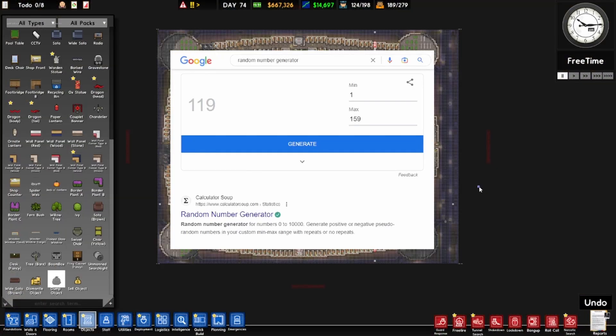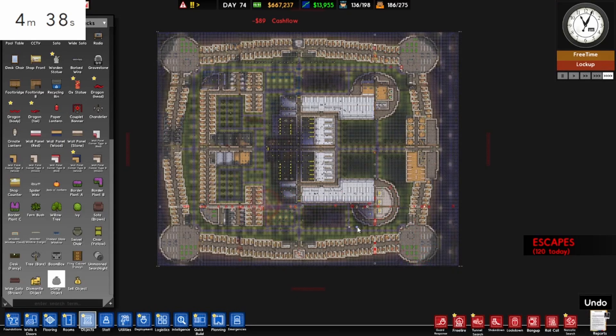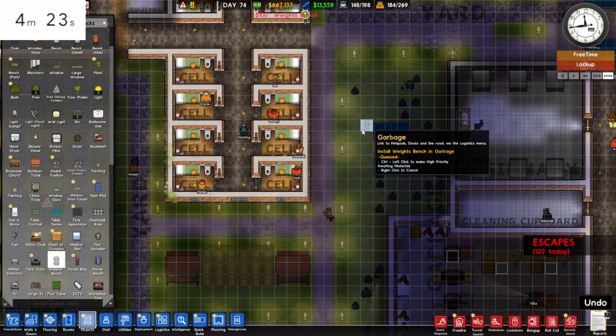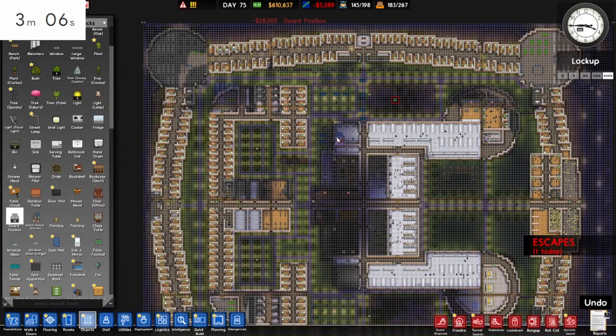I'm thinking that maybe adding more entertainment isn't actually going to keep them in here. So this time I'm going to attempt to create a few guard towers and searchlights — frighten them and entertain them at the same time. Right, we're off again. Ignore the fact there's 120 escapes today. Our weight bench is pretty terrifying — we can threaten them with some weights. I'm adding guard pavilions. So far today we've had one escape.